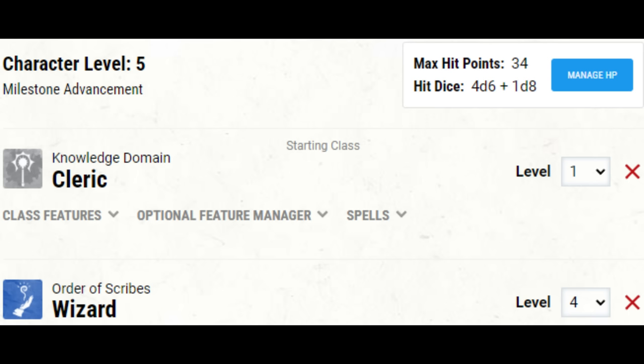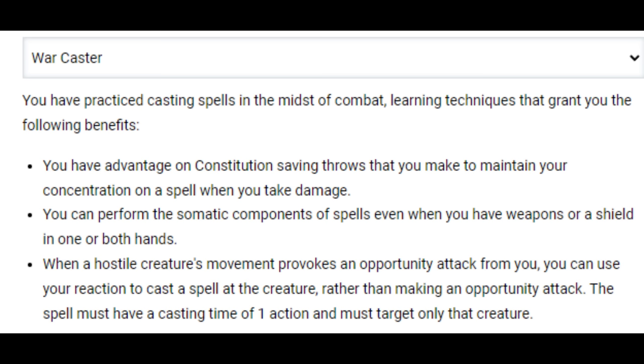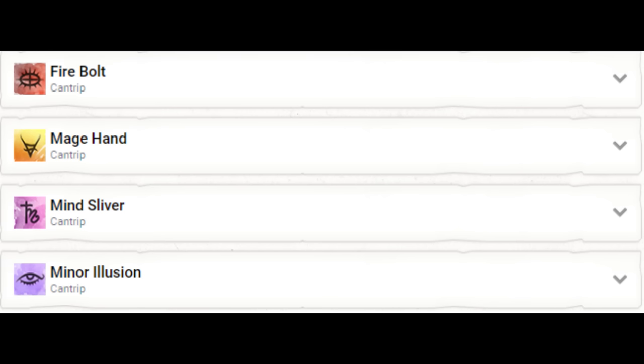Let's add two more levels — now a fifth-level character, one Cleric and four wizard, a third-level caster with second-level spell slots. Our ability score increase will be used to grab the Warcaster feat, which takes care of any issues casting spells with a shield in one hand and our spellbook in the other. It also protects our concentration, which should be a priority for pretty much any devoted spellcaster. And we can cast spells at a target in place of making an opportunity attack. I'm also adding Mage Hand.